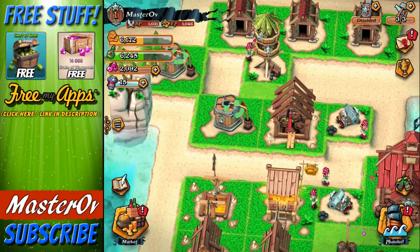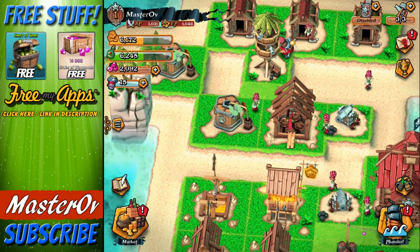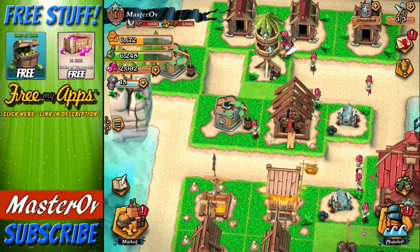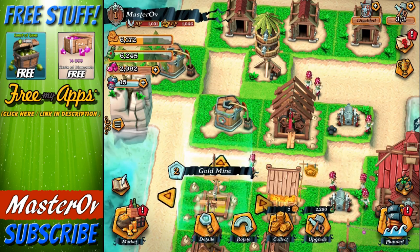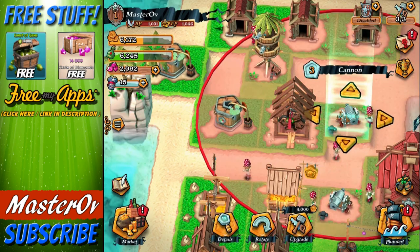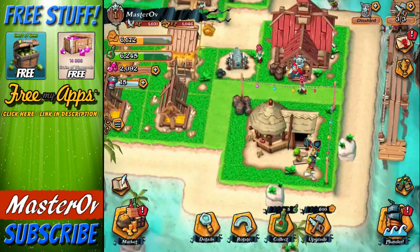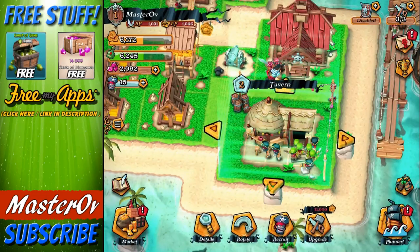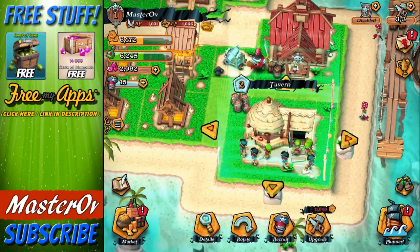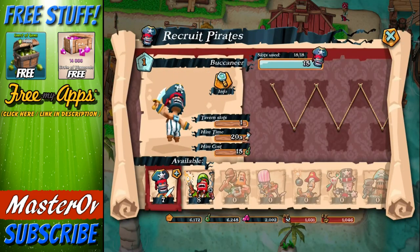You've got two different types of loot: gold and grog. Grog is mainly for the pirates and upgrading that kind of stuff, and upgrading your gold mines, where gold is for upgrading pretty much everything else including defenses and the grog distilleries. Then you've got your tavern, which holds the pirates, and as you can see it's bustling with life. At the moment we can only have two different types of troops.